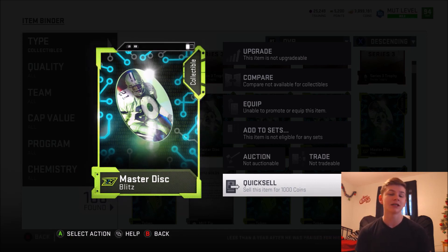The Blitz Master Collectibles — if you were not able to complete Deion Sanders, yes you can quick sell them for 1,000 coins each, but a lot of people think that's not enough. They really want to have some other sets to do — like adding a Master Disc Collectible set where you can get a Legend Fantasy Pack, a Game Changer Pack, or something else to do with these collectibles. Or maybe just some lower overall master players, like a 90, 92, or 93 overall. A lot of people were complaining about that.